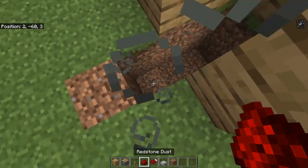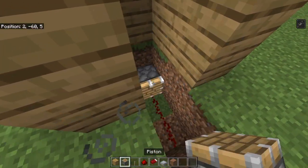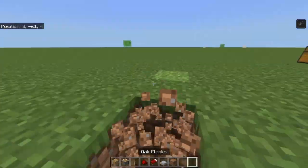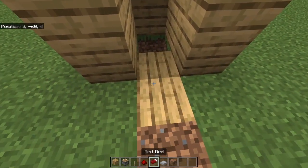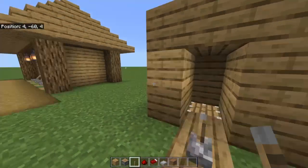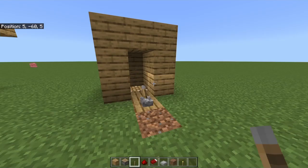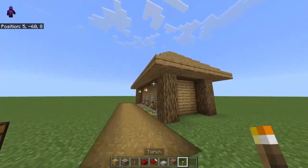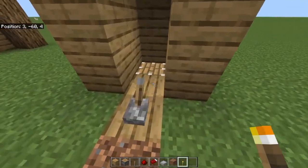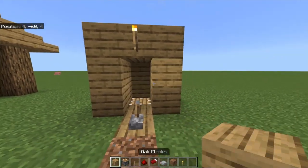In this simple hole, you need to put a piston facing up down here, then cover this up. You need planks, stone, or anything like that and turn it on. Also, we were missing a material — you will also need a torch. If you want to do lanterns you can, but I recommend torches as they're much cheaper and you don't need to worry about getting iron.